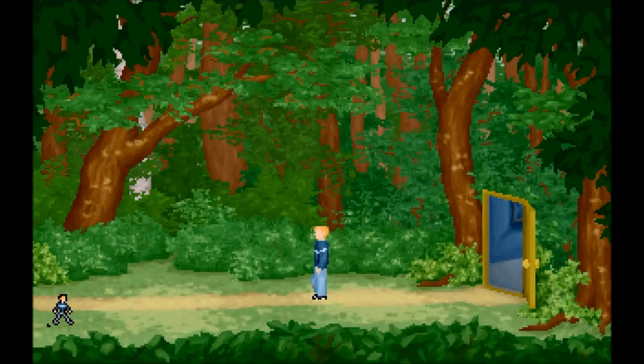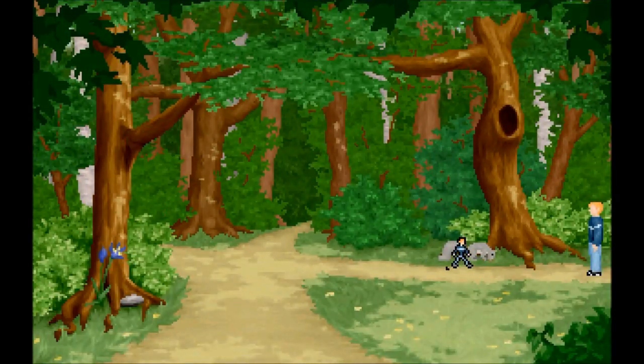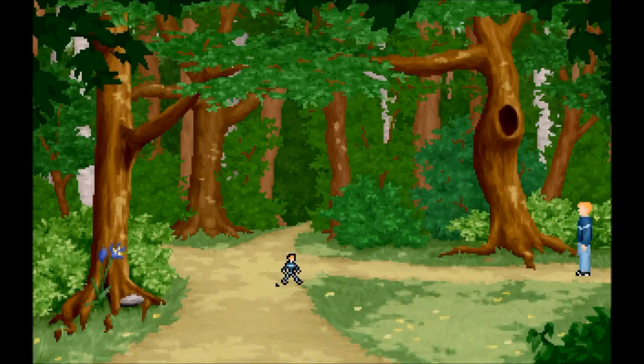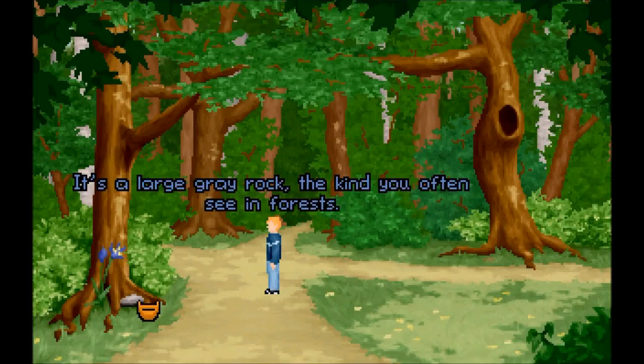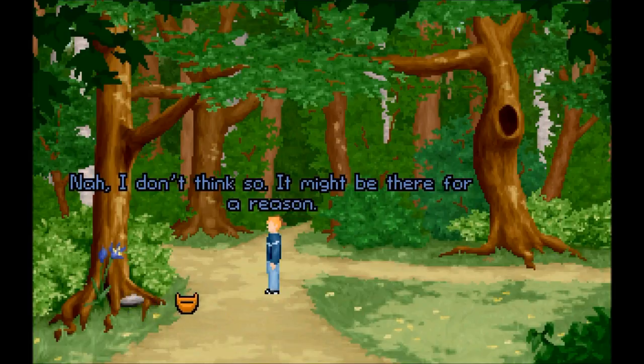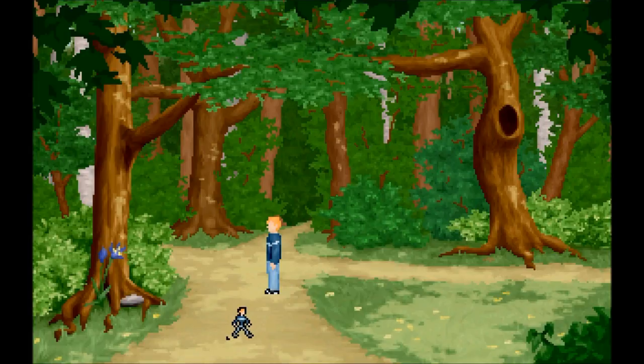Ooh, look! Whoa, that's a squirrel — I didn't think I was that terrifying. That's some amazing animation right there. That rock — I want to see the rock. It's a large gray rock, the kind you often see. Can I take it? I want to take it. Might be there for a reason. It's a rock, Paul.